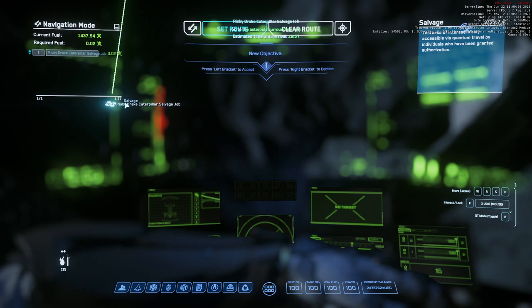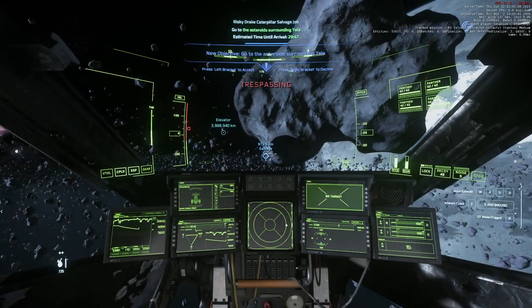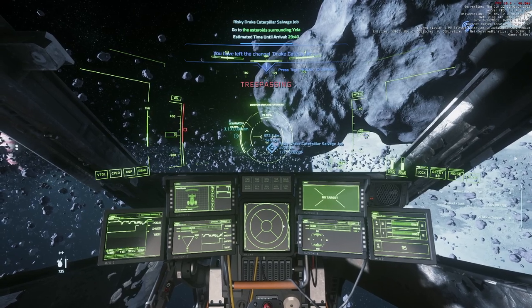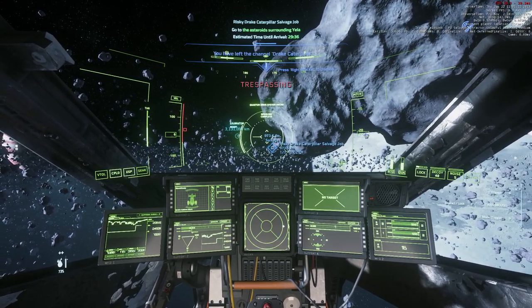Take the contract, find out where it is, set the route — another Caterpillar salvage job. I'm not really liking the Caterpillars today, they're not really paying out that well. But you have to take whatever they give you. We're just going to QT through this asteroid — because nothing could possibly go wrong doing this.